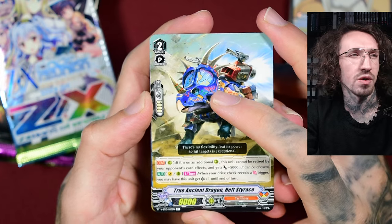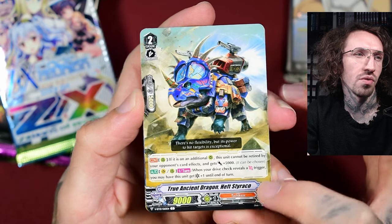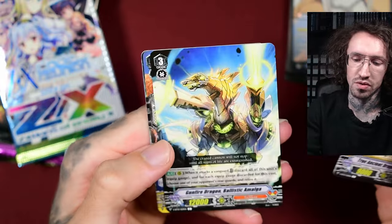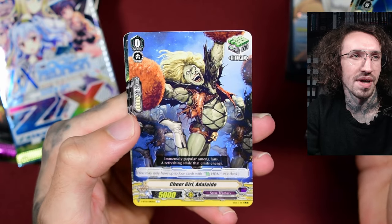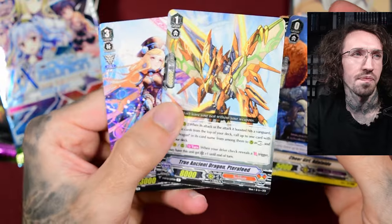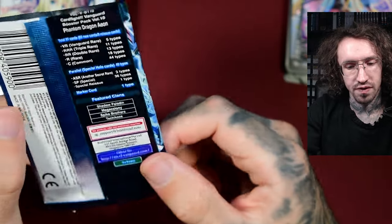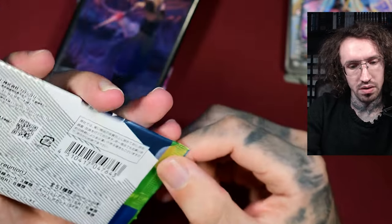Cardfight Vanguard. We get not a triceratops - as the name says, tri means three. This is a Styro-something. It's not a triceratops, but it's a dinosaur and dinosaurs are great. What a sexy cheerleader - Top Ancient Dragon. The foiling is really ugly, the pattern effect, I don't like it. This is also one of the older sets of Cardfight Vanguard. It's still the only TCG I remember that's made in Malaysia.